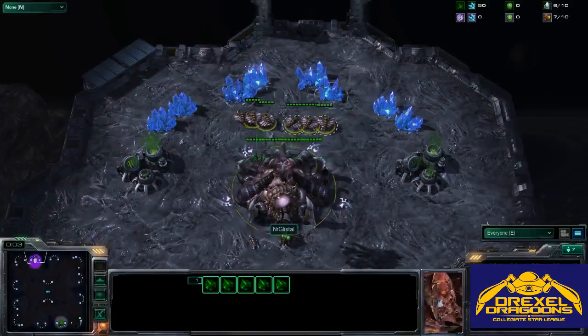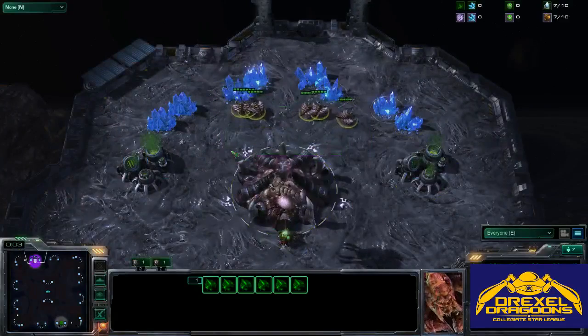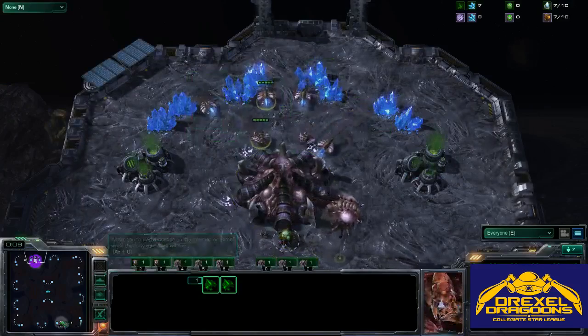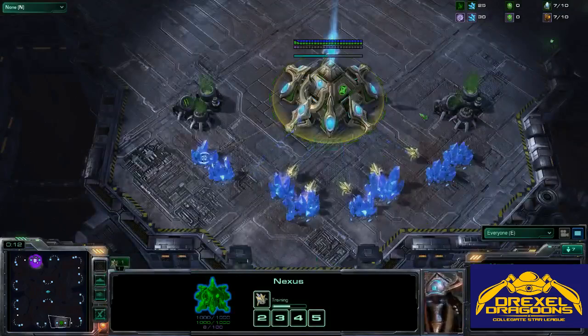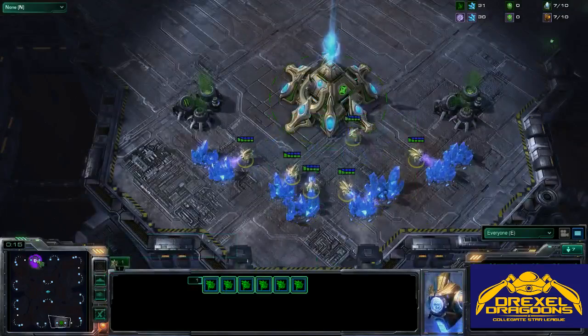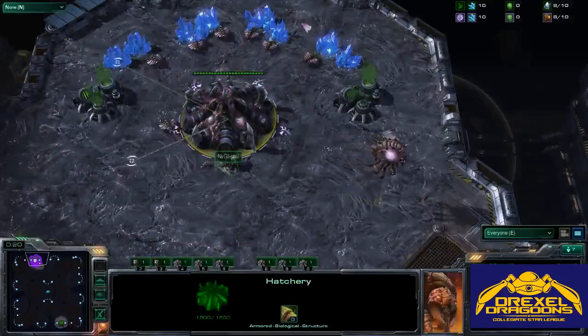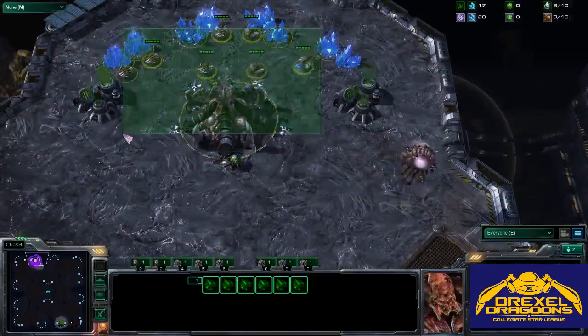All right everybody. This is the Drexel Dragoon CSL stream, our fourth or fifth week of CSL. We have SMI Horst spawning as the Protoss player in the south of the map, and NR Glistel spawning as the Zerg player in the north of the map.